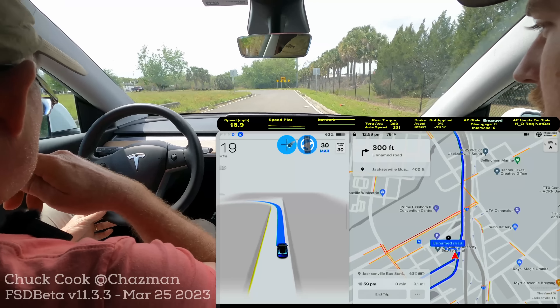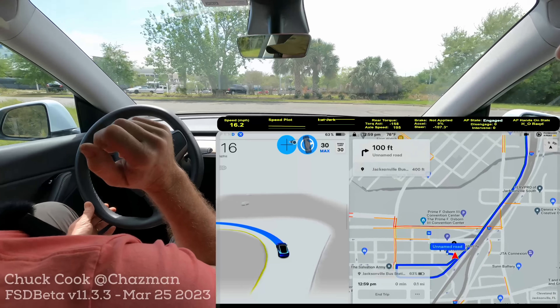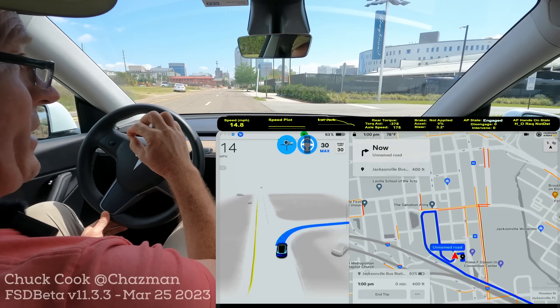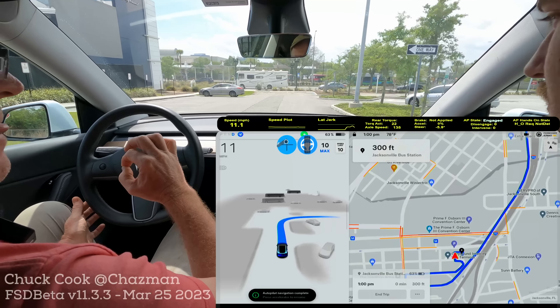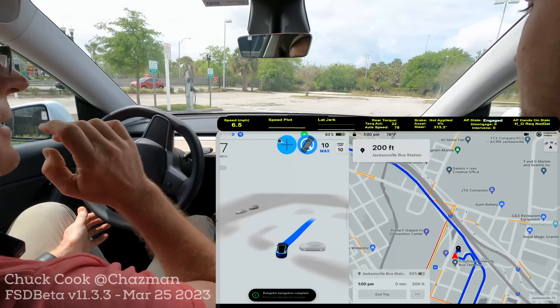It wants to go right here — no blinker, no blinker. Never gave one. There's a blinker as I'm already turning — so way late on the blinker. Got some construction going on here. There's a blinker — I've got the green, I've got the right of way, and it did that. Got some cones up here. I'm not sure what to expect — I think it will manage. Let's see if it's okay next to these cones. It's doing all right.